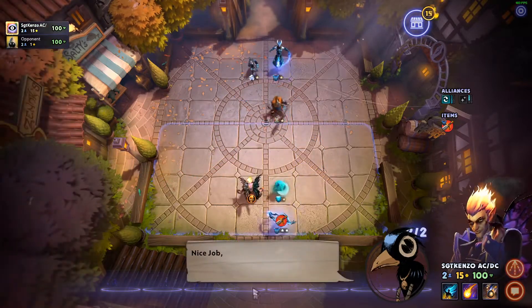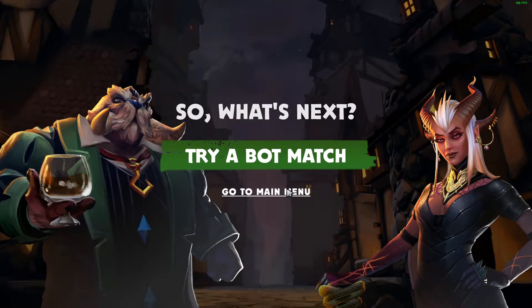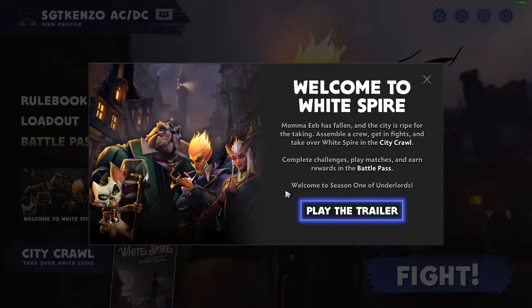Nice job, you finished! Let's go to the main menu. Welcome to the White Spire. Mama Eve has fallen and the city is ripe for the taking. Assemble the crew, get in the fight and take over the White Spire in the city crawl. Complete challenges, play matches and earn rewards in the battle pass. Welcome to Season 1 of the Underlords.